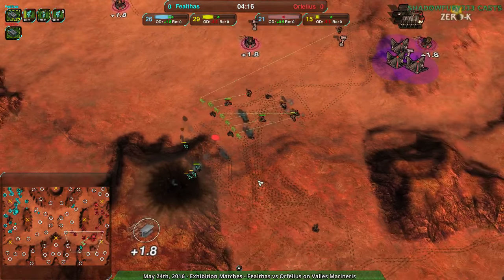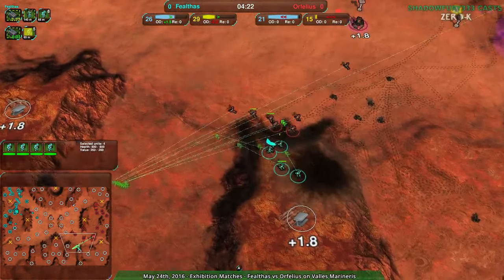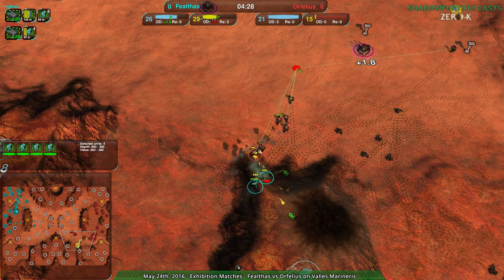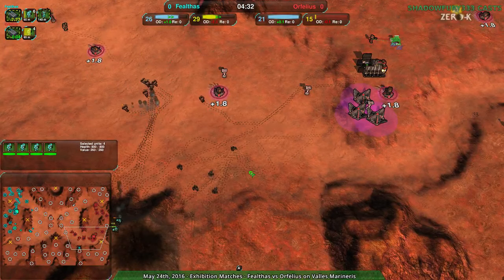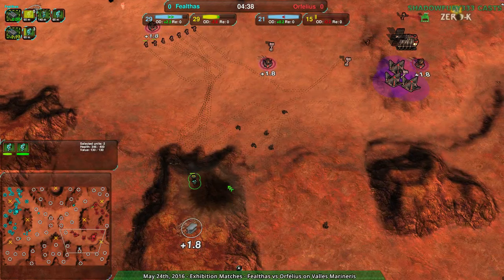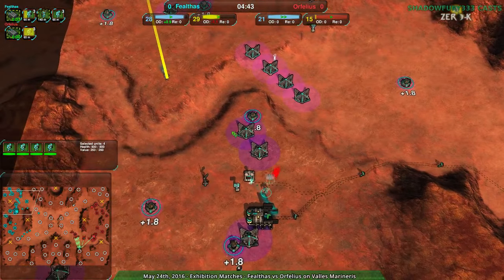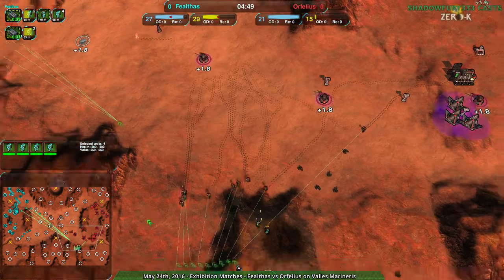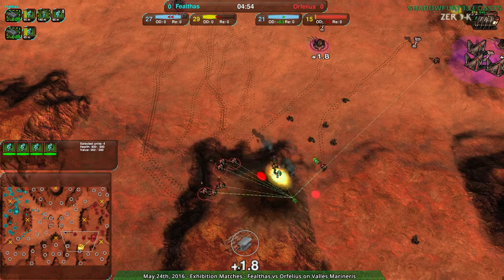Orphelius is pushing Faelthaus in tactical directions they don't want to be in. But Faelthaus has glaives to the north, so even though this attack is kind of going south, it's not the biggest problem. Losing forces is not ideal, especially when Orphelius could reclaim the wreckage pretty soon. The glaives to the north are Faelthaus' main asset. Faelthaus is continuing to build glaives — my earlier prediction about glaive usage holds. At this point, why would you change? But Orphelius should be able to retake the south and that giant field of reclaim.